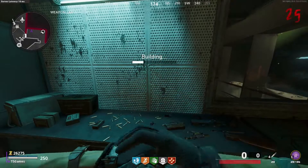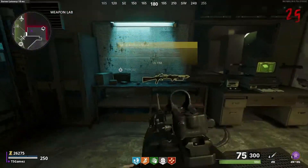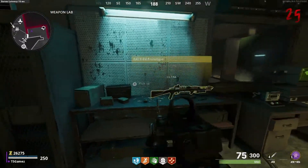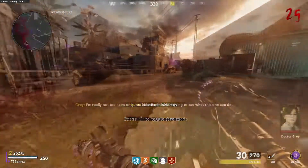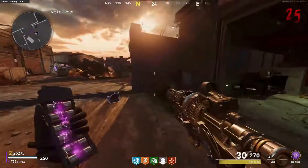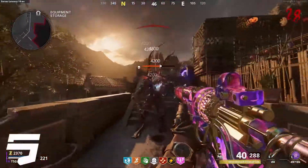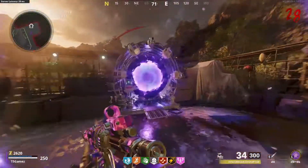Then last but not least, once you've got the cell charged, go over to the crafting table next to the computer and craft your newly found wonder weapon. And there it is guys — a free Rai K-84 in the new Firebase Z zombie map. I hope you guys did enjoy this video; if you did, a like rating is appreciated. Make sure you comment down below what you want to see next. Thanks for watching and adios.